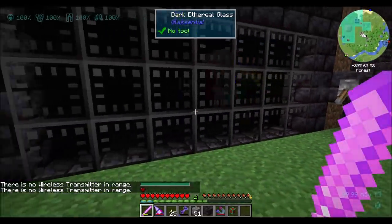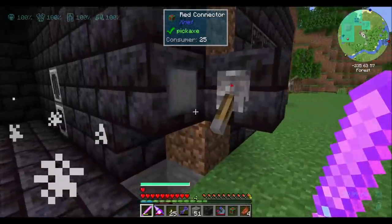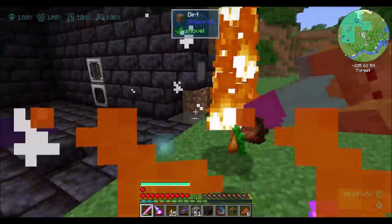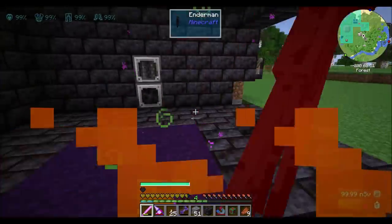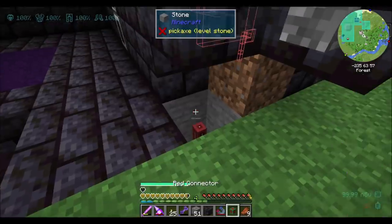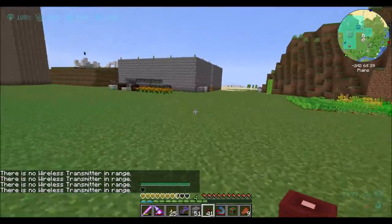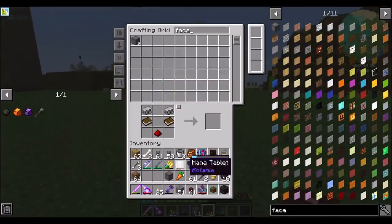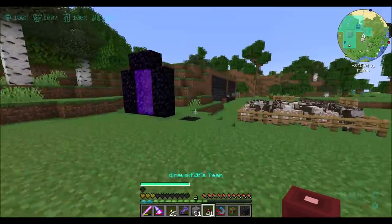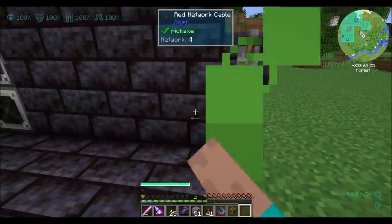I didn't want a Creeper to happen — that was the whole reason I was trying to avoid the problems. Oh well. We might have lost a cable here, and maybe a little facade. Not a big deal. So let's get the range upgrades that I totally forgot about. Let me get the tier 3 range upgrade to match whatever range upgrade I've got in here. And we'll get the facade on here.